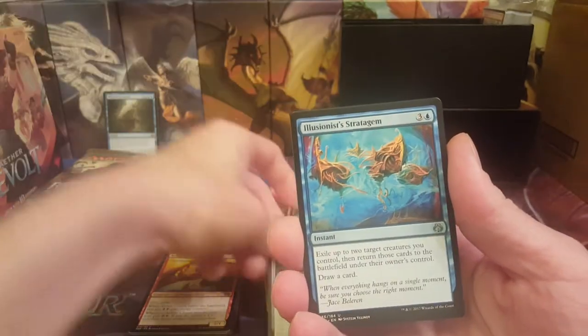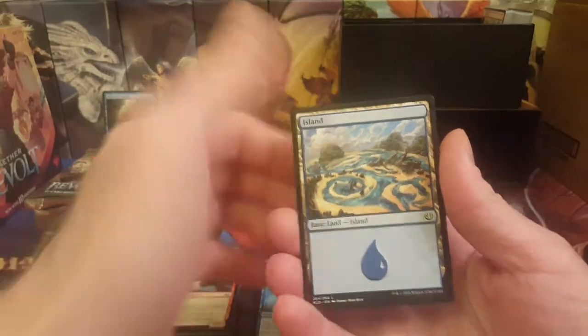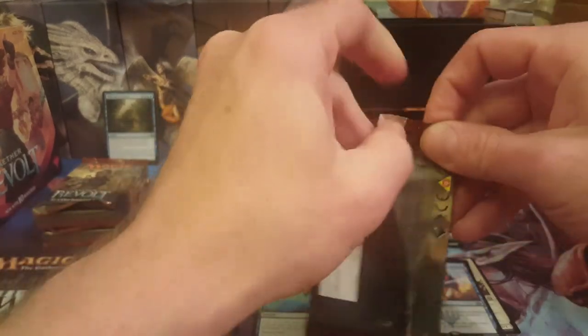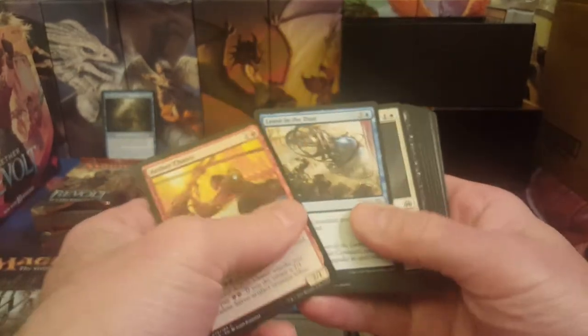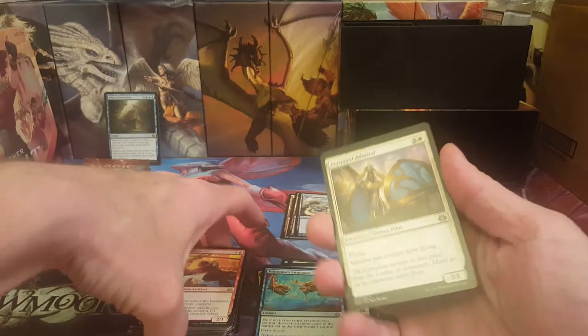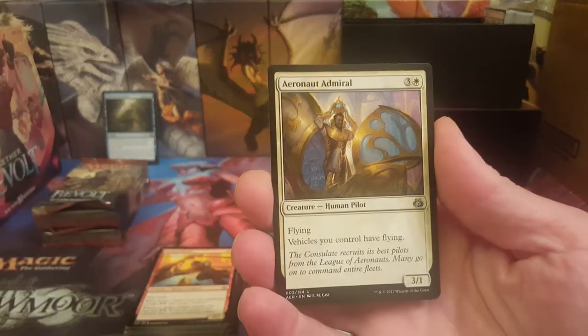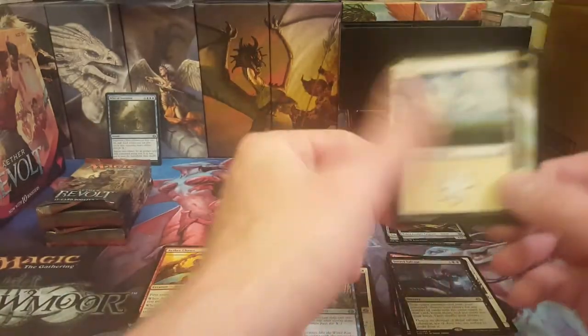Treasure Keeper, Illusionist's Stratagem, and Disallow — another Disallow, nice, that's a couple bucks still. These are surprisingly cheap on eBay; you can get a whole case for about $200, cheapest I saw it. People are selling them for like 30 bucks plus shipping, still pretty cheap given that inventions come with them. Siege Modification, Winding Constrictor in the rare, Secret Salvage — and no foils yet.